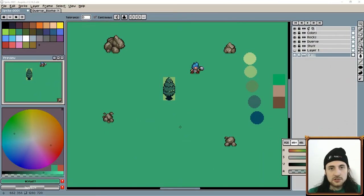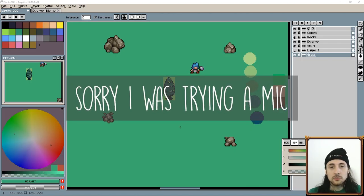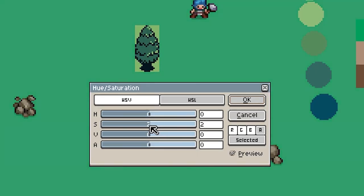When getting ready to draw trees, rocks, or almost anything, the grass color is very important — it's going to decide the palette of everything on top of it. In general I don't like to make it super saturated because the objects on top of the grass are going to be saturated. I also don't like to make it completely blue or green; I like teal, right in between.